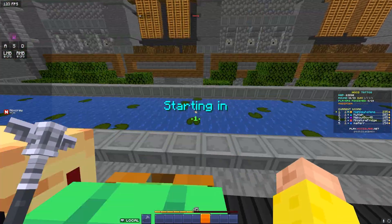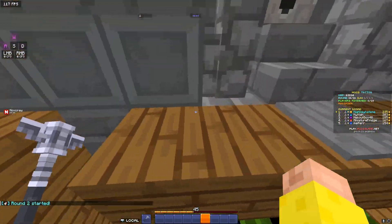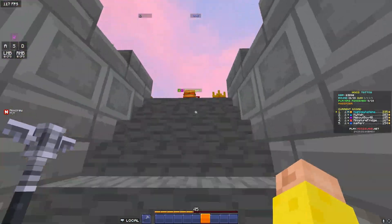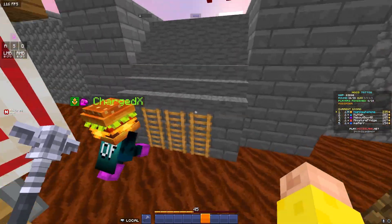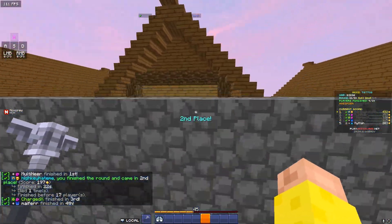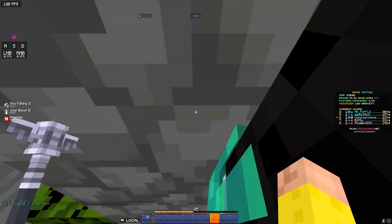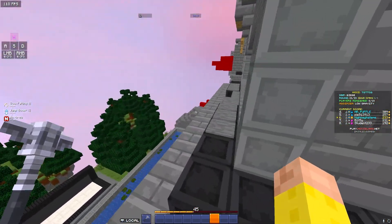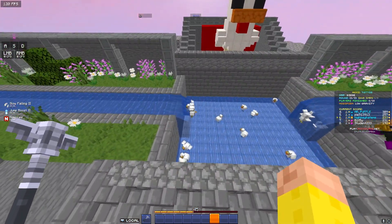Siege: jump across the lily pads, go up the ladders, up the middle cobblestone, avoid all pressure plates — left or right, whatever feels fastest — up the stairs, then jump across the platforms. For the lily pad section: if it's Low Gravity or Double Time, you can skip it entirely — Double Time sprint straight across, Low Gravity jump straight across. With Low Gravity you can also jump up the cobblestones faster. At the platforms, jump on top of a target block, then jump on the roof and run along — much faster.